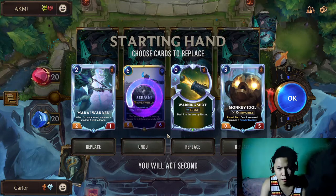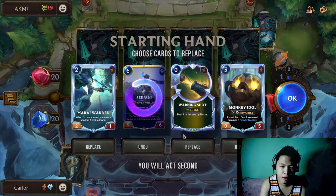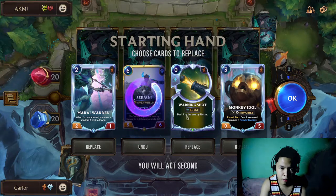During the mulligan you need to make sure that you have enough plunder triggers - you need up to level 5. That is why I will be keeping Warning Shot.